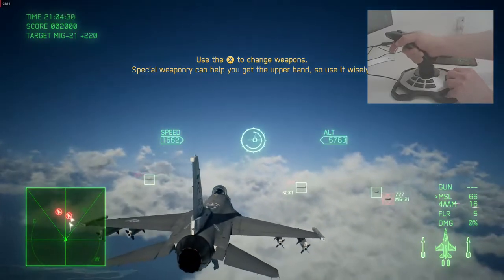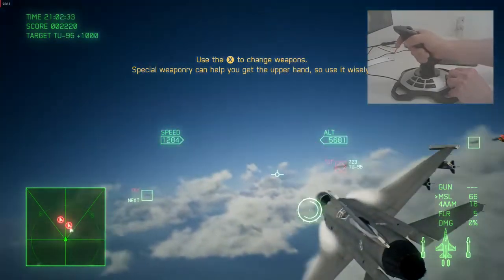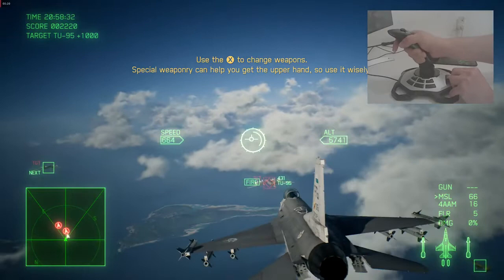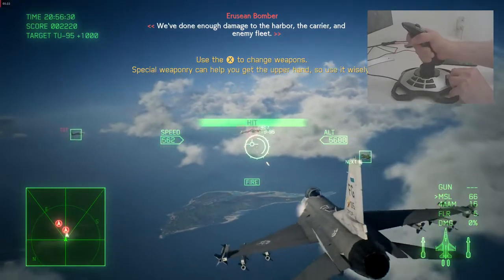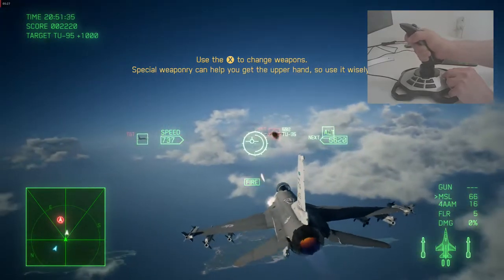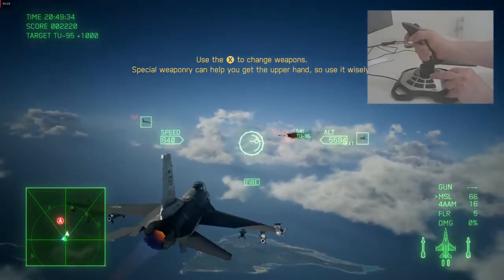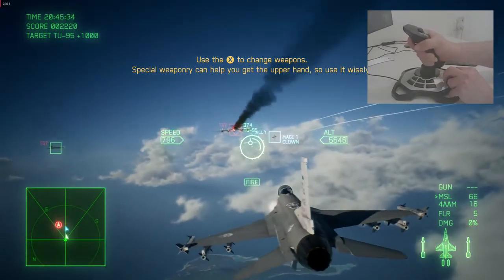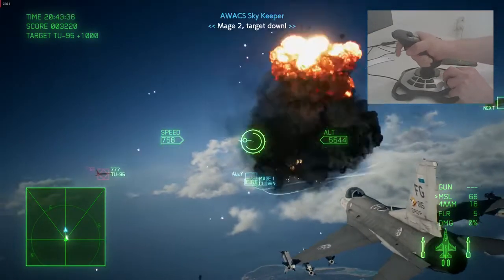Locked. You'll knock him out with your special weapon — use it when you need to. We've done enough damage to the harbor, the carrier, and the enemy fleet. Drop payload on the installations and return to base. Slow. H2. Target down.